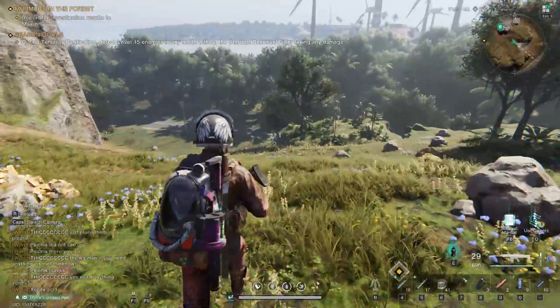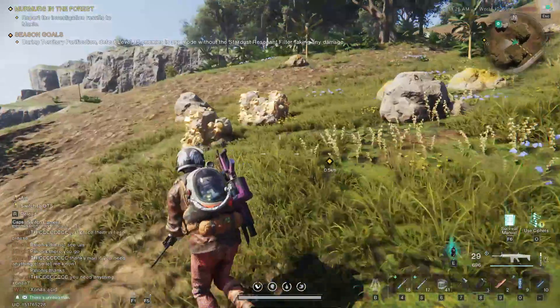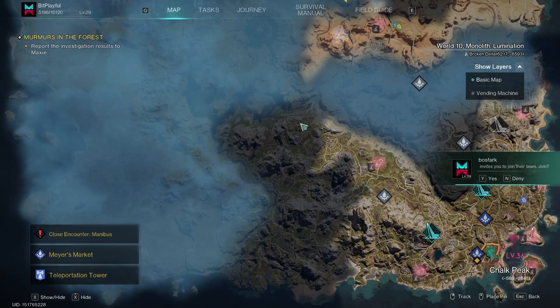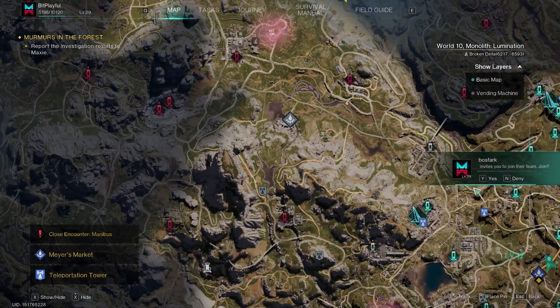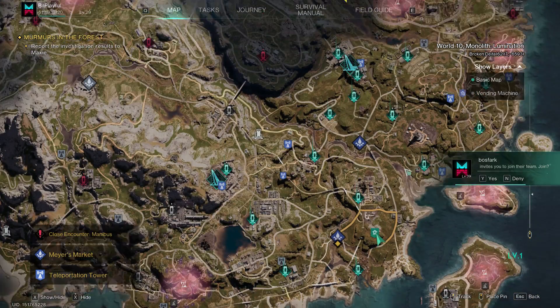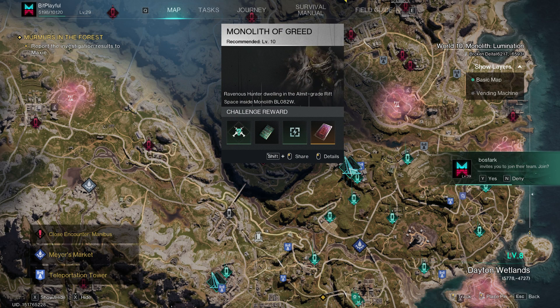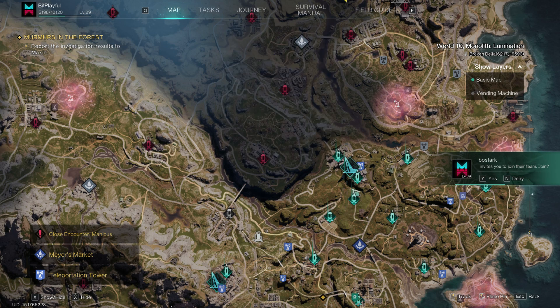I'm not too far into the game yet, only nearly about level 30. As you can see the map is quite huge and every section gives you rifts that you have to go and activate, which allows you to get to the monoliths, which are dungeons and so forth.